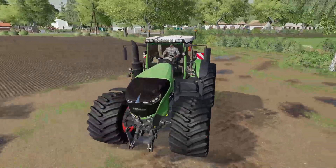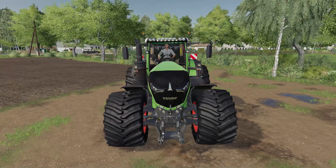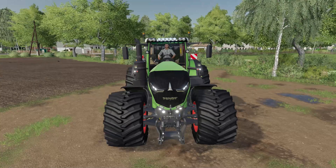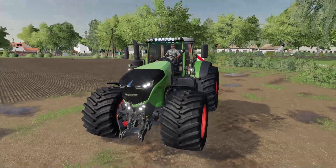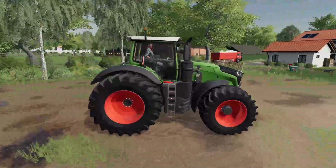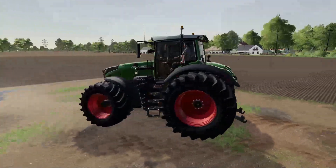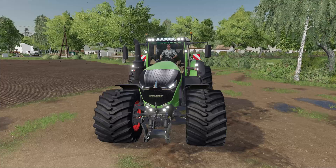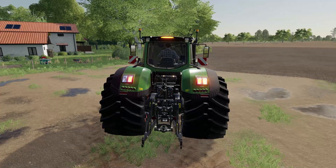Einmal von vorne: er ist schon schick. Links, rechts – das Arbeitslicht vorne funktioniert wieder. Dann haben wir hier unser schönes Standlicht, da haben wir oben noch fünf Leuchten, die da noch dran gebaut wurden – LED-Lampen, finde ich ganz cool. Mit voller Kapelle und hier oben noch ein Lämpchen am Führerhäuschen. Die Warentafeln-Blinker hinten funktionieren leider auch nicht – schade.